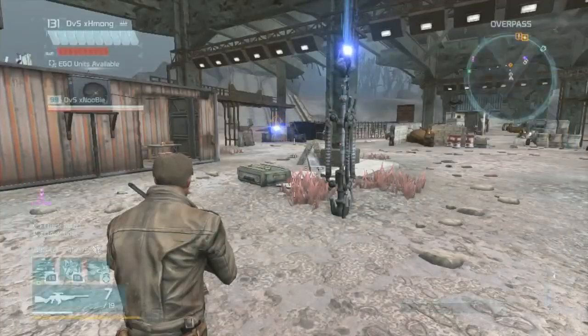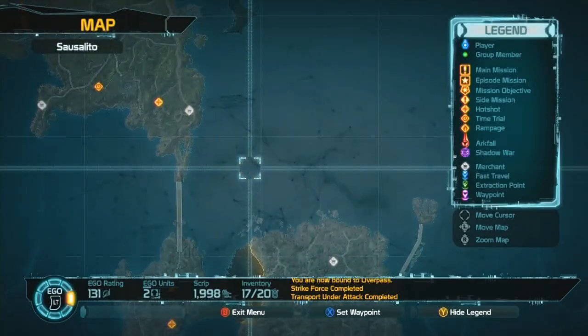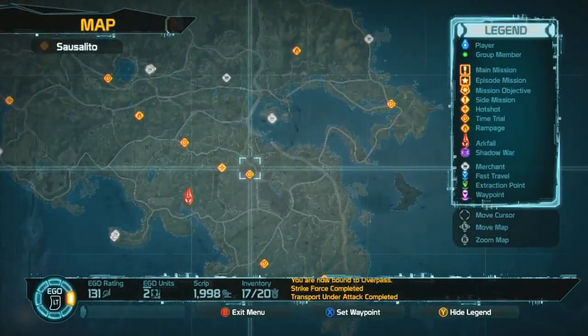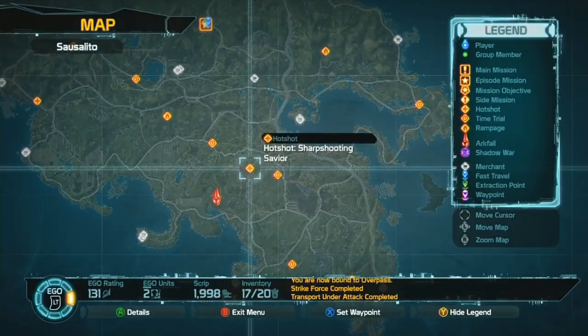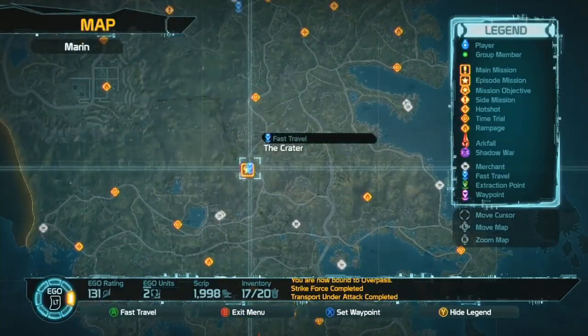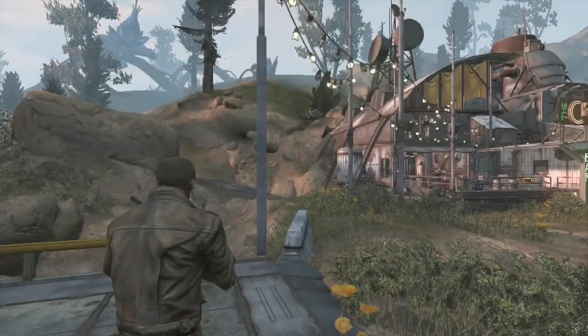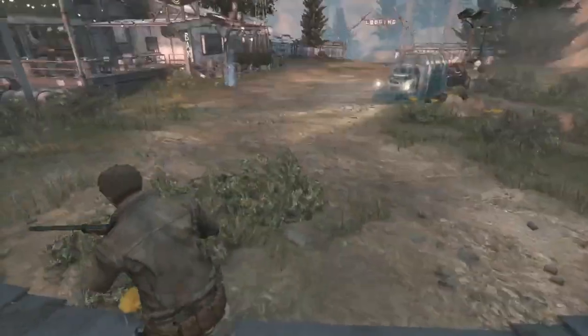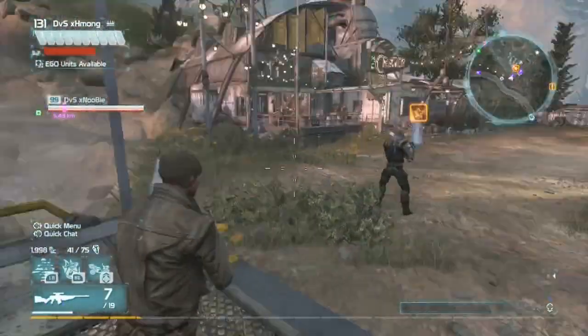To fast travel in Defiance is actually pretty easy. Once you locate the fast travel point by the extraction point or where you do your main classes, go into the main map and highlight the little blue marking that says fast travel. If you look on the right-hand side, it tells you on the graph what each symbol means. Then just press A on it and there you go.